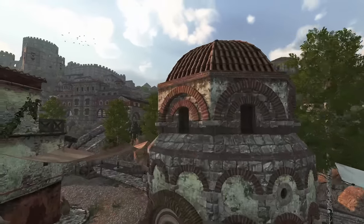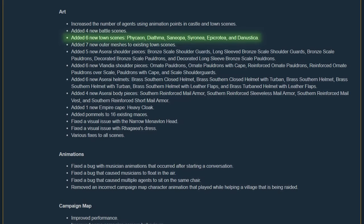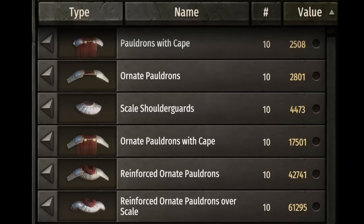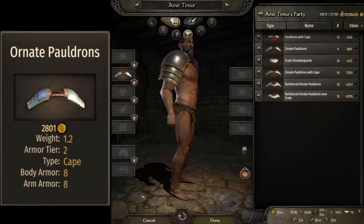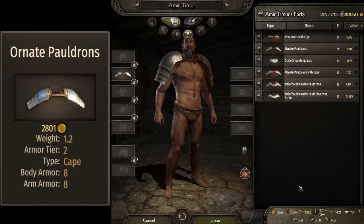There's a lot to explore after going over the river and into the back half of the town. There are over 20 new armor pieces, but we will focus only on the Vlandian armor, since there has been no new Vlandian armor since — actually, I think this is the first patch. We will go in order of costs, starting with the pauldrons with cape. It costs 2,500 dinars and offers 8 armor for the body and arms. The ornate pauldrons give the same armor stats for another 300 dinars, but look a bit more imposing.